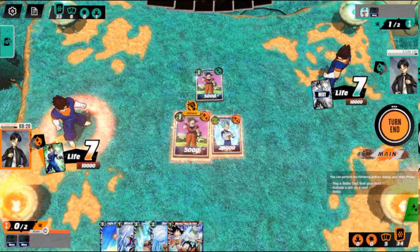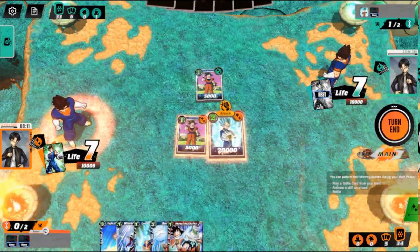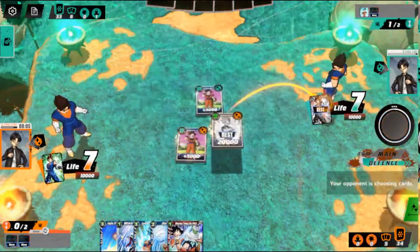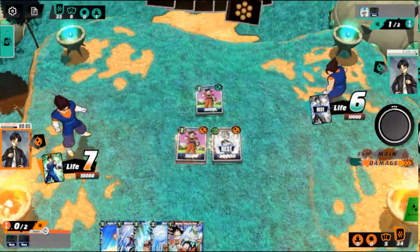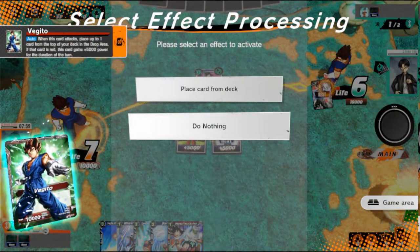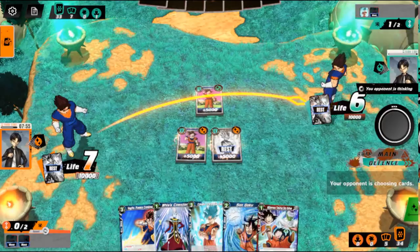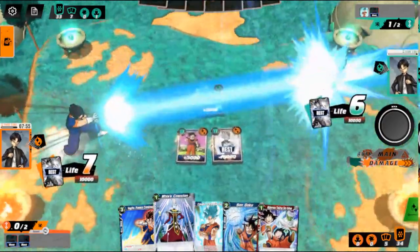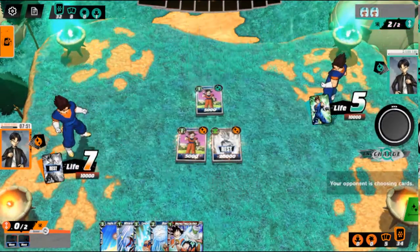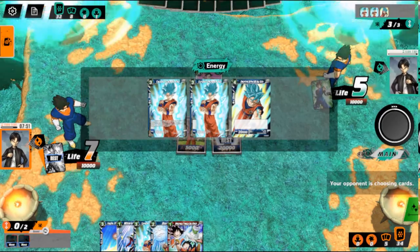We can attack his Goku. Maybe I shouldn't have played this so early, but just push for two damage. He's definitely going to have enough energy and enough cards in hand to do some crazy plays next turn. I'm not going to use this effect because there's no point — you're just milling stuff for the sake of milling it. The way this deck plays, if you can pull off the lightning speed Vegito, you really don't need to mill. He charged one and put the same Goku as we did into energy.